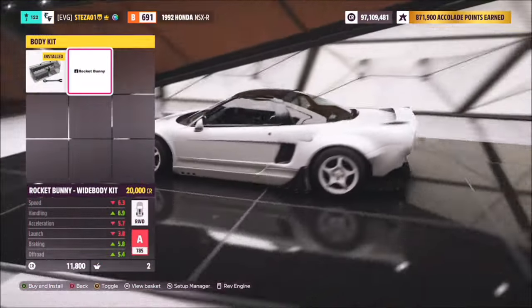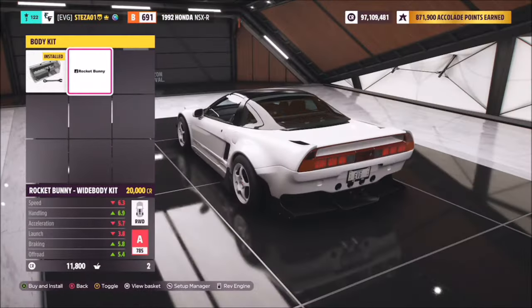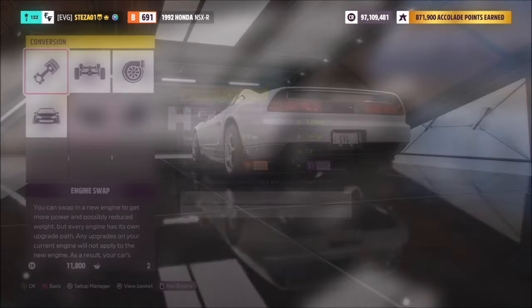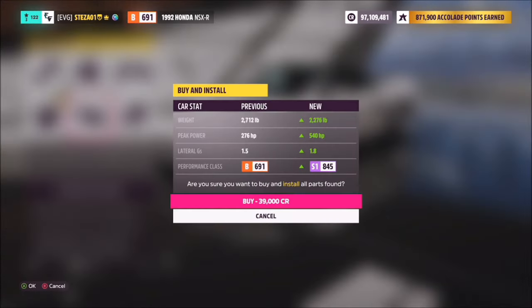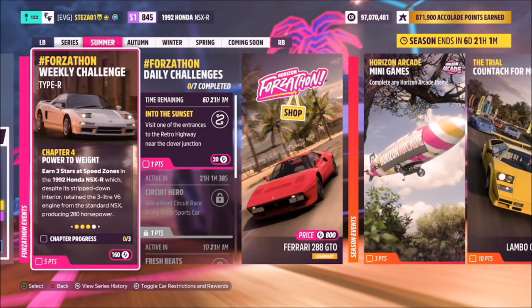The next challenge wants you to spend 20,000 credits on upgrades. The easiest and quickest way to do this is to install the Rocket Bunny kit, which is bang on 20,000 credits. Or if you're like me, you'll end up spending money on various upgrades for the last challenge — I ended up spending about 40,000 credits there.